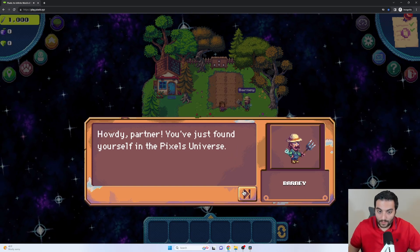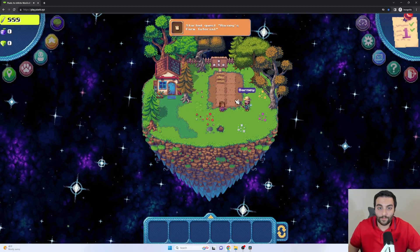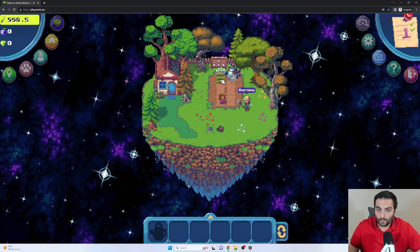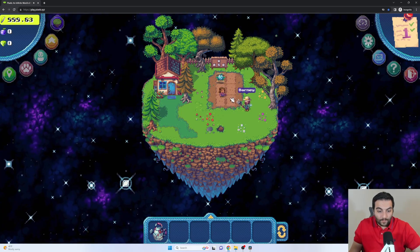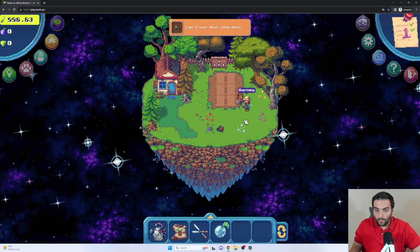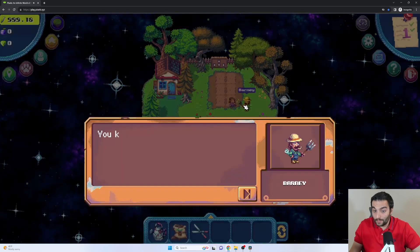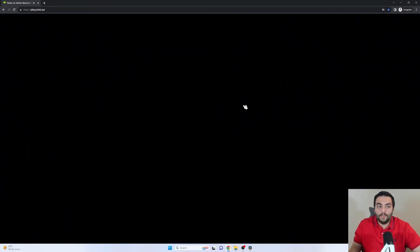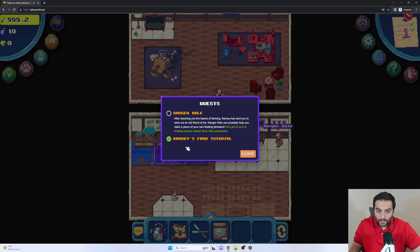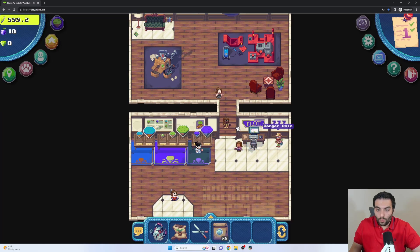We are going to go through the tutorials quickly. First, you learn how to plant different seeds and do farming. You plant the seed on soil, water it, and then you need to wait for the crop to grow. Once grown, we talk to Barney — he gives us shears, we shear it, and there we go, we have our berry. Pop berry is a food, and we can eat food to improve our energy. Barney teaches us this. Our first quest is done and we get six extra pop berries. You can track your quests from the top right corner. Now we need to go to Ranger Dale and talk to him — he tells us to farm some pop berries and sell them to the store.